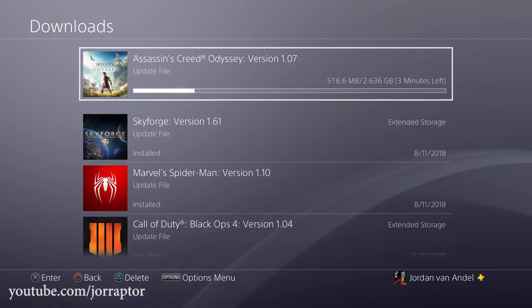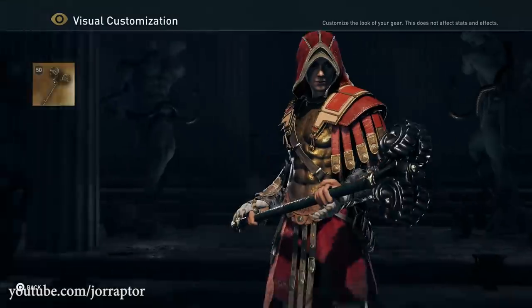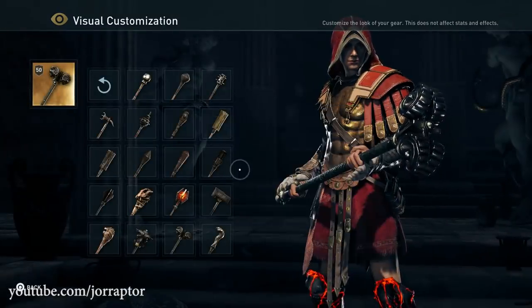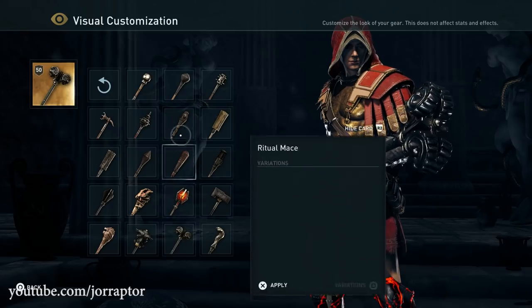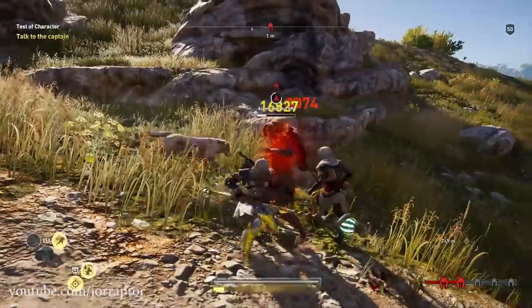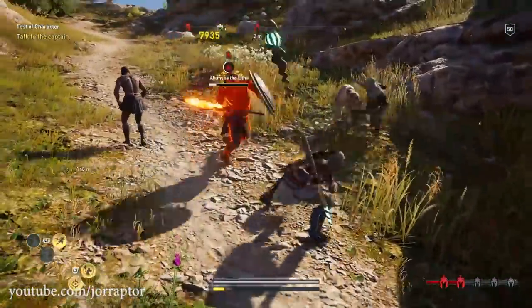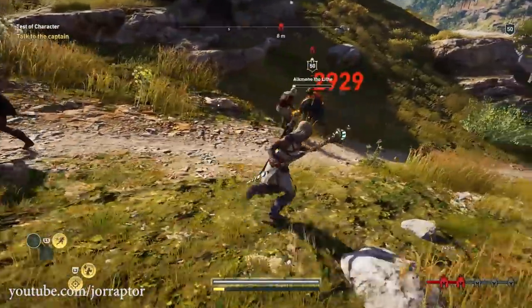Odyssey update 1.07, which adds a ton of new features and content, is out now. I will give you a full rundown of everything you need to know regarding the level cap upgrade, visual customization system, the new questline, and everything else this update includes. I think this is one of the best updates Ubisoft ever released for an Assassin's Creed game, at least in my memory. So let's get into it.